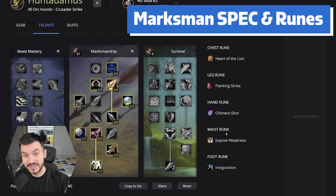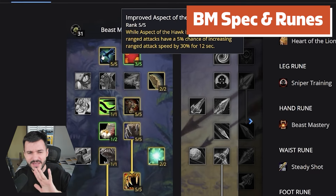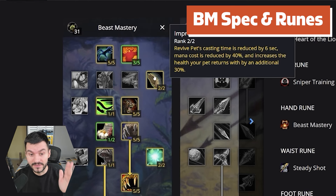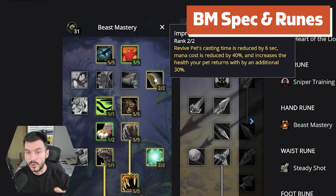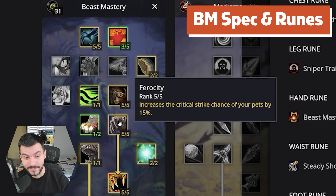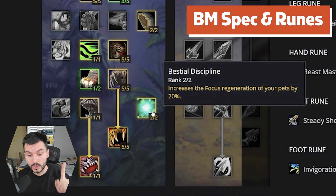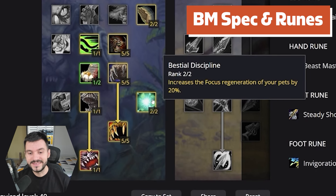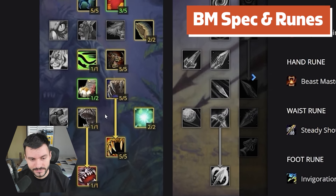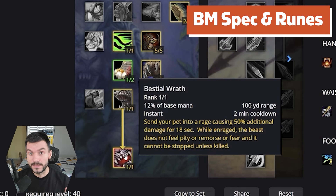Now let's move to the second ranged spec — Beast Mastery. For the ranged Beast Mastery spec: 5 out of 5 Improved Aspect of the Hawk — 30% attack speed for 12 seconds, huge. 3 out of 5 Endurance Training for extra pet health. Improved Revive Pet so in case it dies we can resurrect it at low cost and fast. Unleashed Fury — 20% damage to your pet, which is huge. Into 15% critical strike chance for your pet. Into 100% chance to gain 30% attack speed for 8 seconds after your pet deals a critical strike. 20% increased Focus Regeneration, Bestial Discipline, then Intimidation into Bestial Wrath — 50% additional damage for 18 seconds.